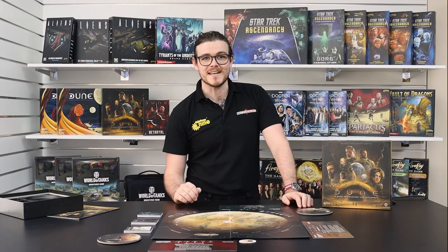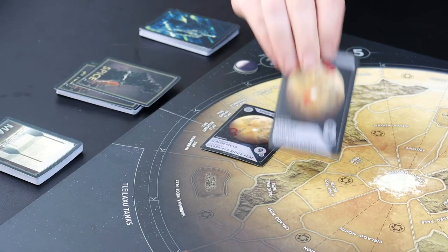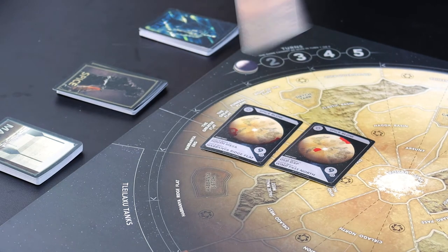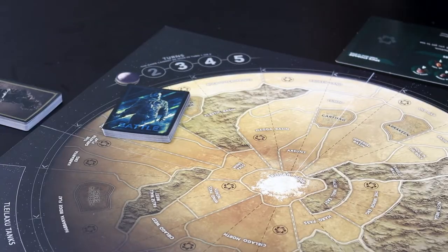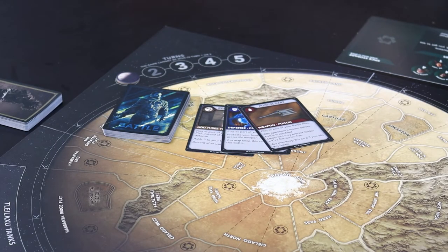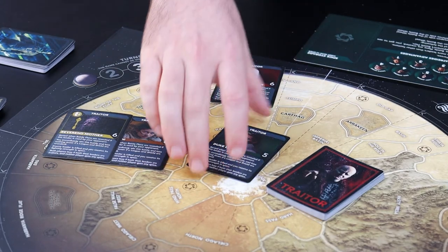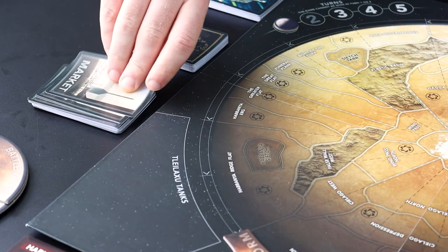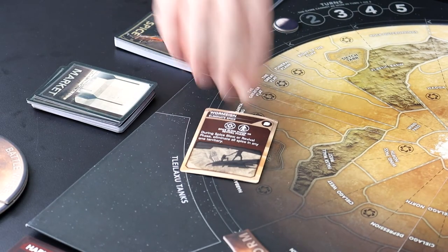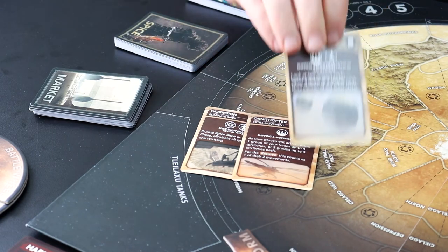There are four card decks to familiarize yourself with. This is Dune, so the spice must flow — and the spice deck will tell you where spice blows will deposit spice, or where the mighty sandworms will turn up. The battle deck provides weapons, defenses, and other cards for use in battle. The traitor deck, with a card for every leader disc, will be used to determine traitors in battles. And finally, the market deck — based on the Arakeen marketplace from the film, which includes plenty of tricks and tools to outsmart and outmaneuver opponents.